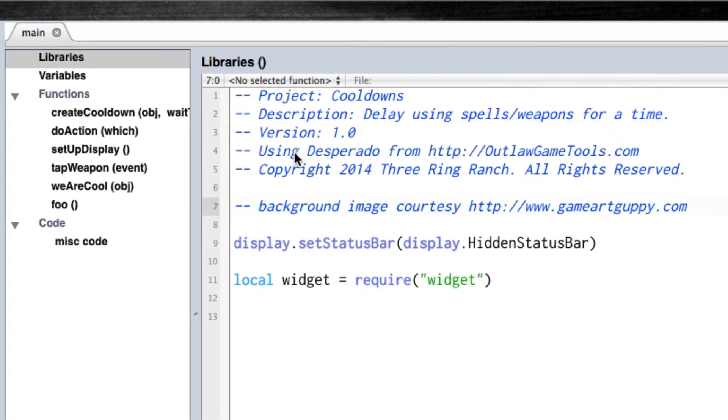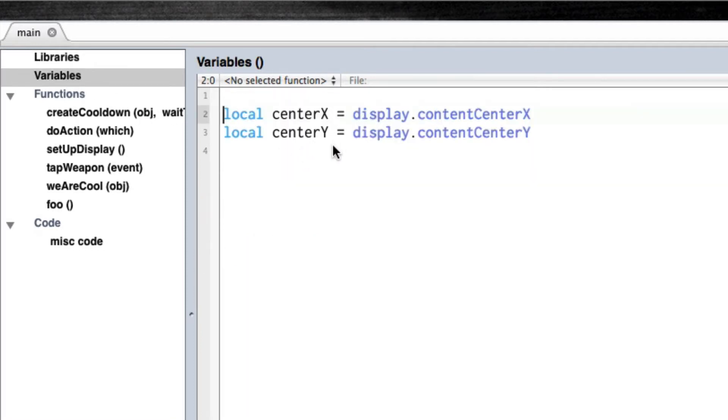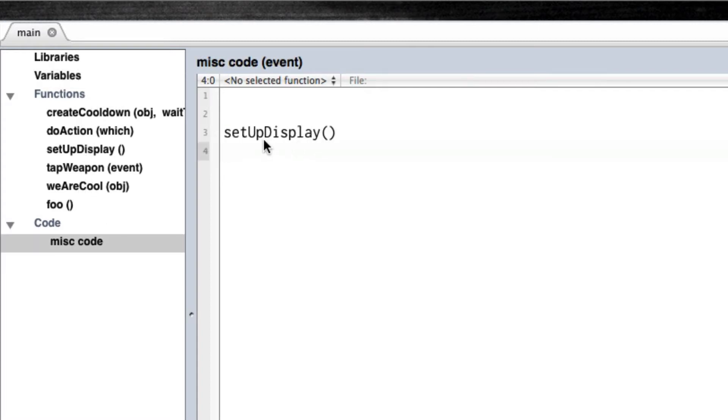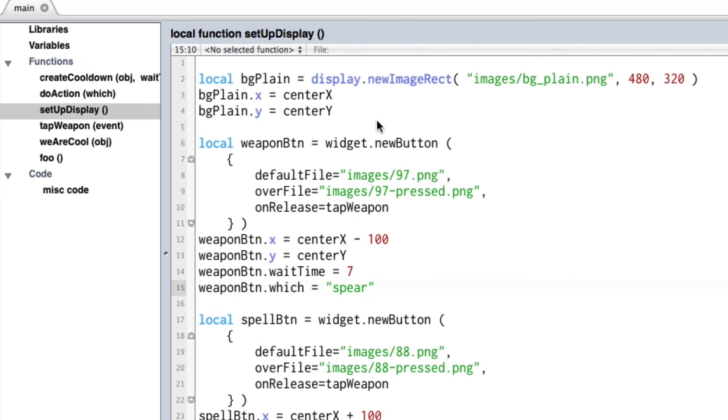At the top of our code we're hiding the status bar and we are using widgets for the buttons. You don't have to — you can do this another way — but the widget library for buttons for games is actually really cool. In variables we have center x and center y. We'll come back to the functions. Down in miscellaneous code, all we're doing is calling setup display, so when this main.lua file runs it's going to jump down and call setup display. All we're doing there is creating the background image and then two buttons: the weapon button and the spell button.